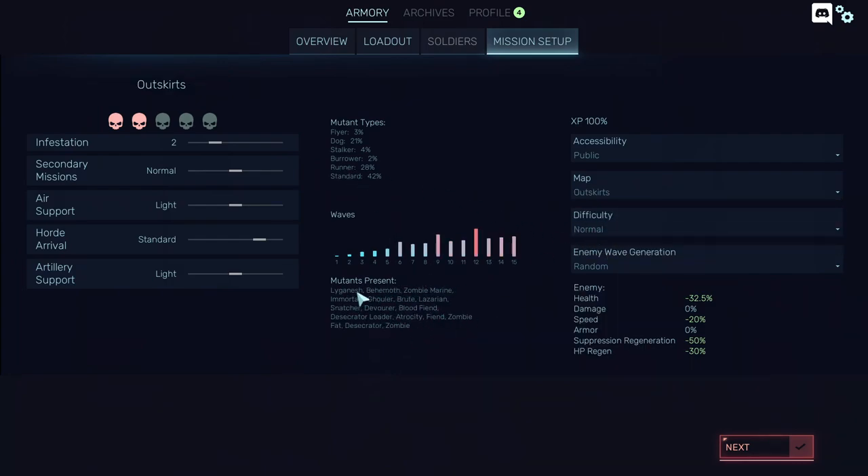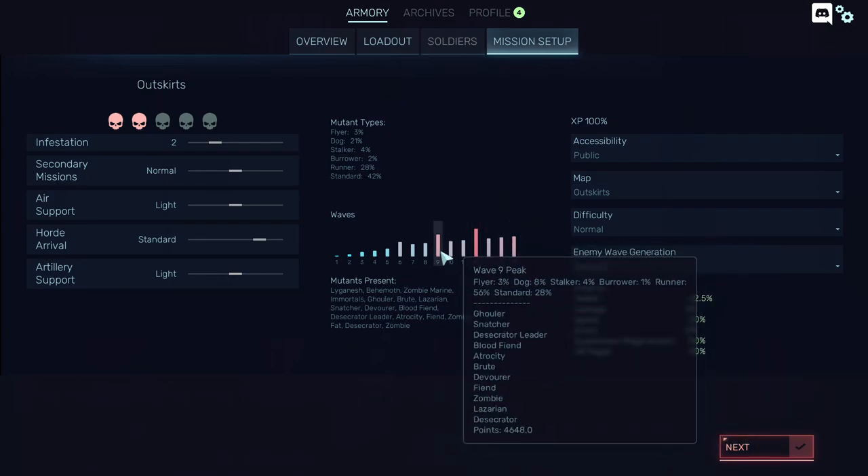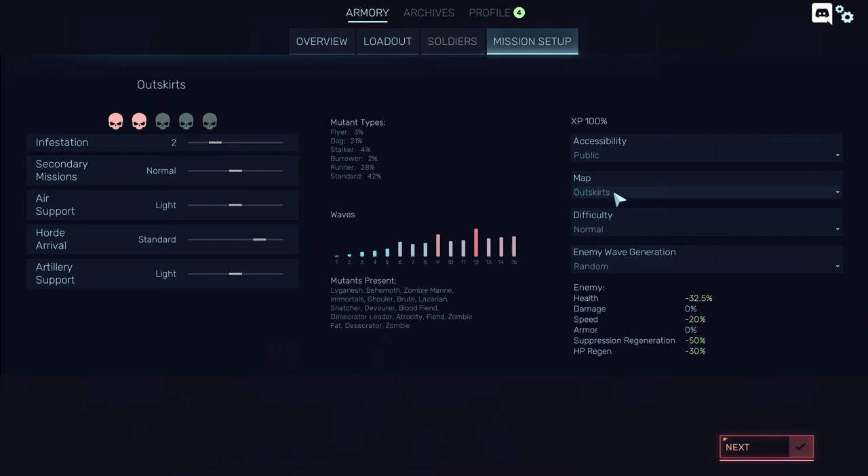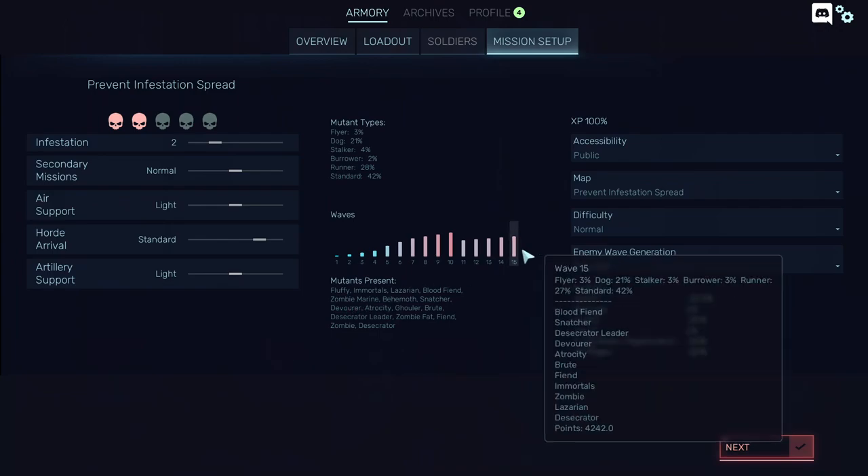Look at the enemy type if you change it. As you can see, you can have Lignesh, which is a bigger behemoth that will spawn in a certain wave. Everything is listed here — this is what I like about the game, you have all the numbers. You can't get Ligneshes on this setting, which are the super behemoths, but you can get zombie marines, which can actually be worse.